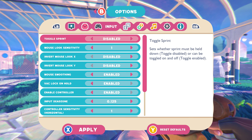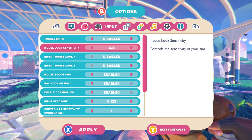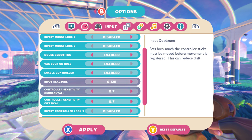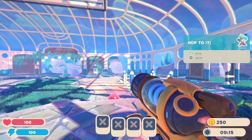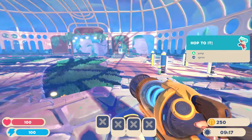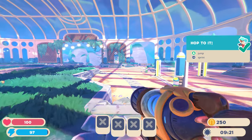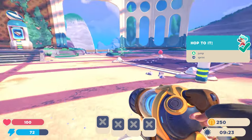I'm going to turn the sensitivity down. This is clearly not designed for the analogue stick because it jumps around like crazy. Let me try that and see if it's any better. Yeah, that feels much better actually. Maybe the up is a bit much still.